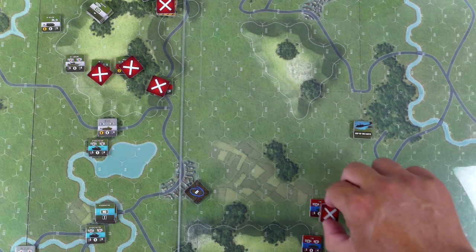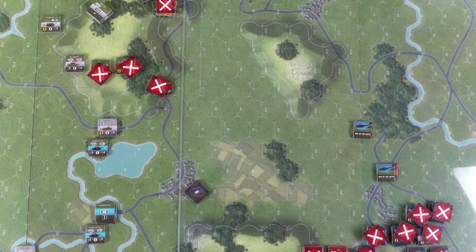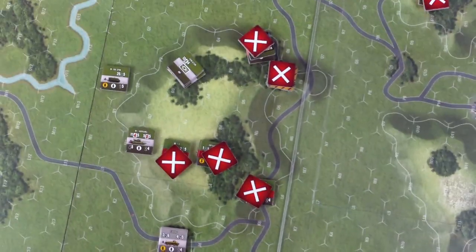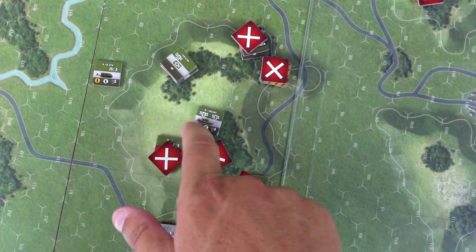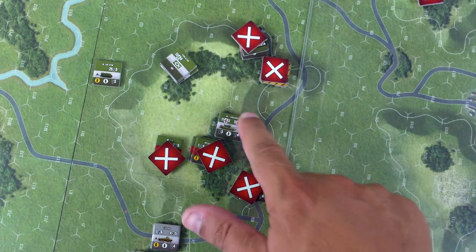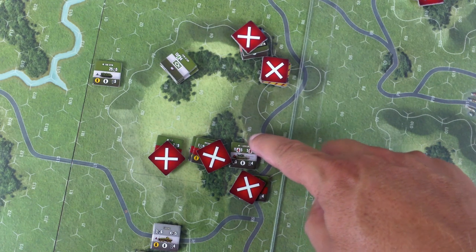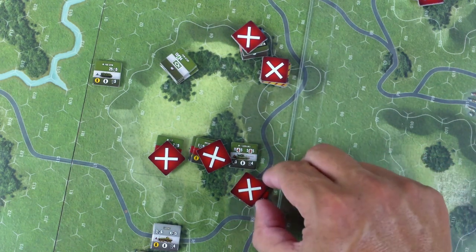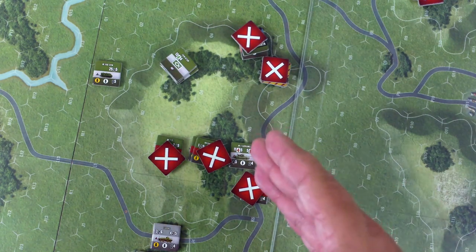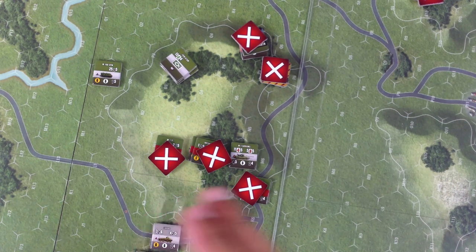Another hit would damage the unit and a third would destroy it. The Soviet unit is also marked ops complete. This ITV can continue moving. I think this tank's going to go one, two, three, four, five, six. He's not on the crest of the hill, so units below him can't see him, but units on a hill can. He moved six movement points.